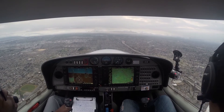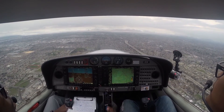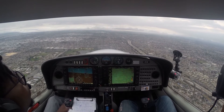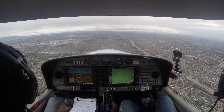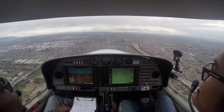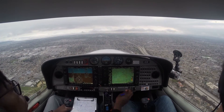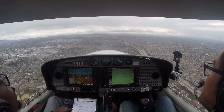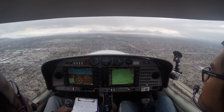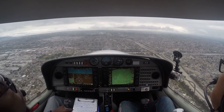Mike, go ahead and do your before-landing checklist — slow it down, drop it down, pull your power back to 13. Diamond Star 1 Delta Sierra, you can make normal speed now — the Cherokee's two and a half, three miles behind you, no factor. Runway 25 cleared to land. Runway 25 cleared to land, 1 Delta Sierra, thank you. Fuel pump good, man — you saw the runway from far out, good job. That's the 110 freeway right here.